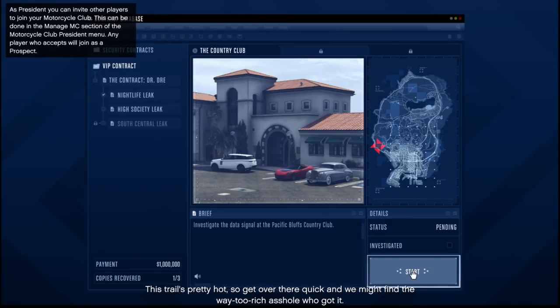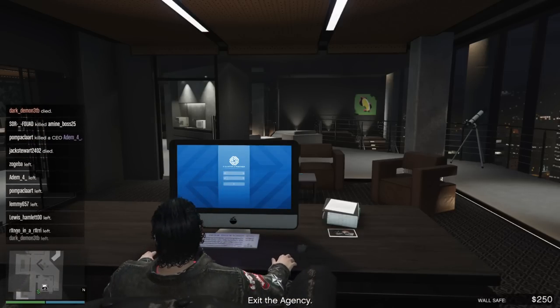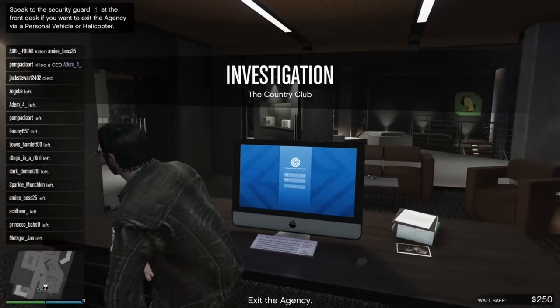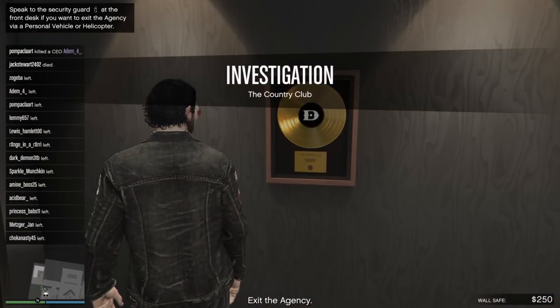Ladies and gentlemen, welcome to my guide for the High Society League Contract. In this guide, I'll be showing you some quick tips and tricks on how you can get through everything a little bit easier. Starting off with the first investigation mission, which is the Country Club. And because I assume that you know how to drive in this game, we're going to be skipping over all the driving parts and just get right into the good stuff.